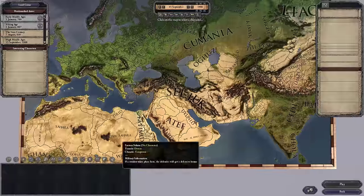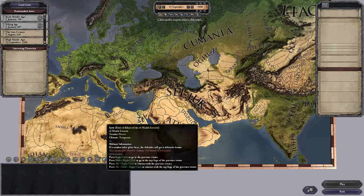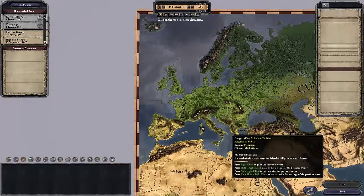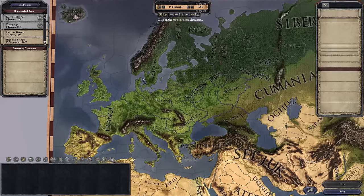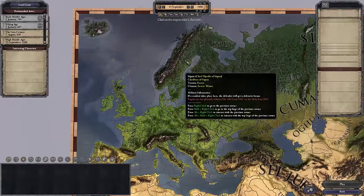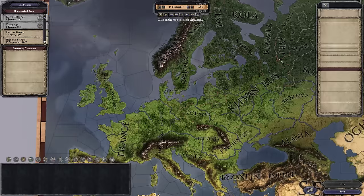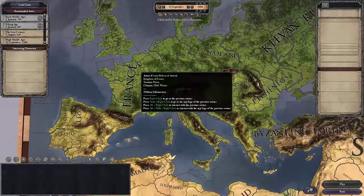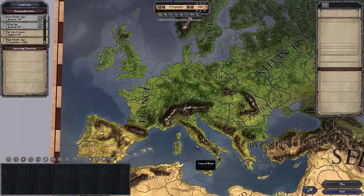Not every ruler is playable without expansions. If you want to play as a Muslim ruler, a Merchant Republic, or someone in India, expansions are required. But if you want to play as a Christian ruler — which makes sense, this is Crusader Kings — there's a lot of that available. There are also pagan people you can play if you have the Old Gods or Holy Fury content. Even if you don't have that content, those characters still exist in your game and can be interacted with — you just can't play as them.